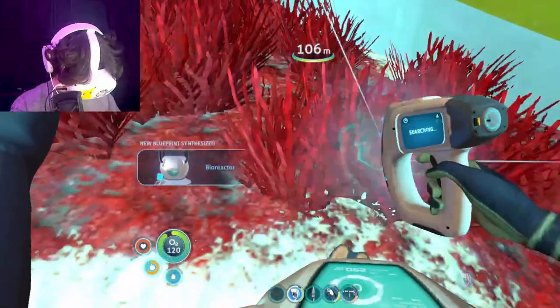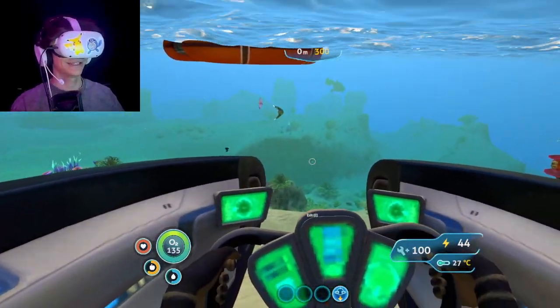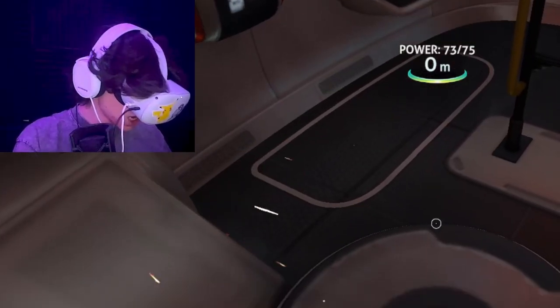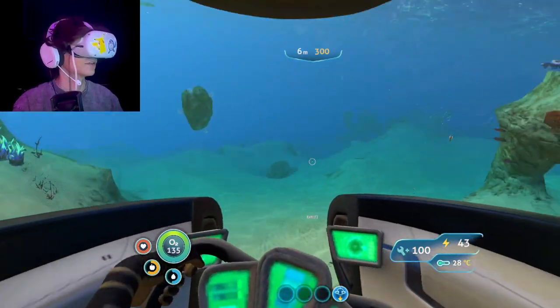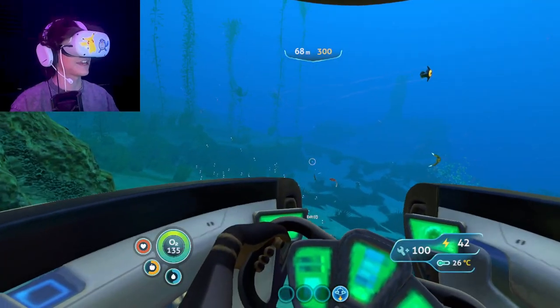Okay, I need what do I need for it — I pretty much have that, I just need to get silver. I don't have silver, but I should probably get a couple more metal salvage and then I need silver badly. Also, X is auto-forward — how did I not know this? I just press X!